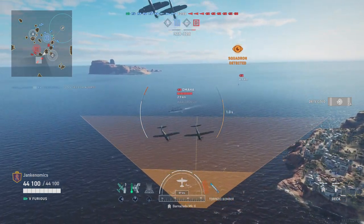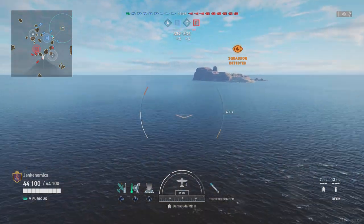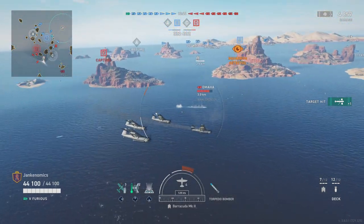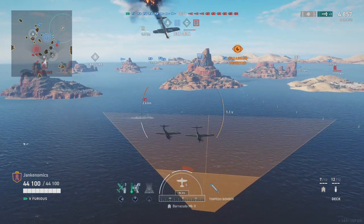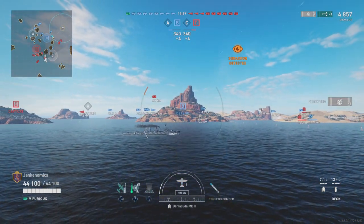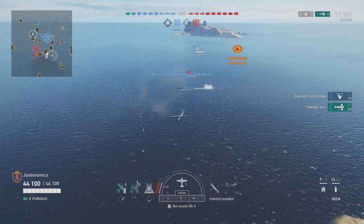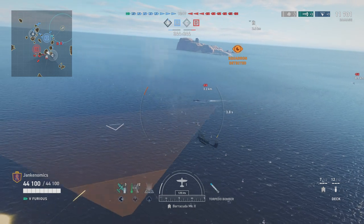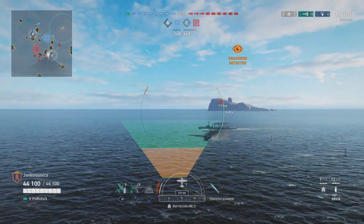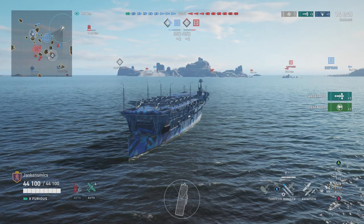We've got an Omaha right here — I'm going to start lining up a torpedo run. You can see the narrow-angle torpedoes. If I get these just right I should be able to hit with at least one or two. Just to annoy people. I'm going to come in and drop the torpedo planes on this Omaha. There's some more torpedoes — he's going to hit both of those. That's a flood with 66,000 damage — I'm up to 11,701. He's going to sit here and try to push a cap. I'm absolutely going to come after this guy.